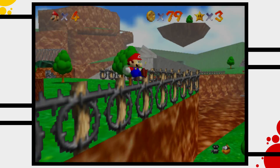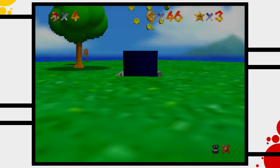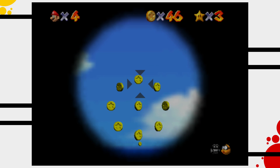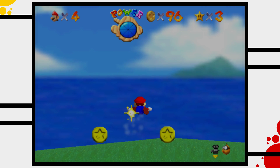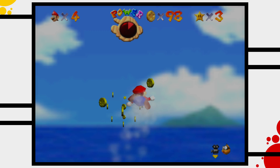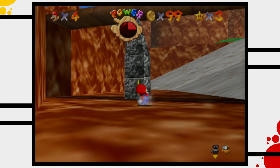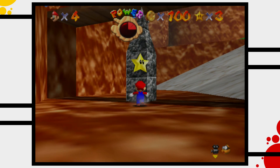Mario still lacks a few coins for the 100-coin star. There are no more coins on the ground, but luckily some are floating in the air. Usually he'd get those with the wing cap, but it's the first stage and Mario hasn't got access to it yet. That's no huge problem though — he can get these coins by shooting himself out of cannons a couple of times, which finally grants him stars four and five.